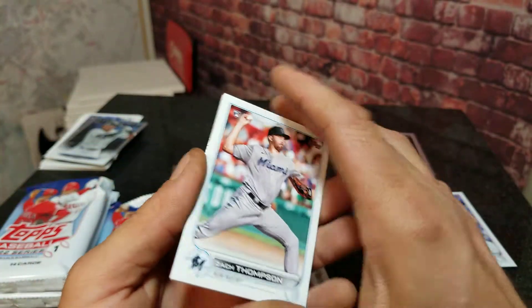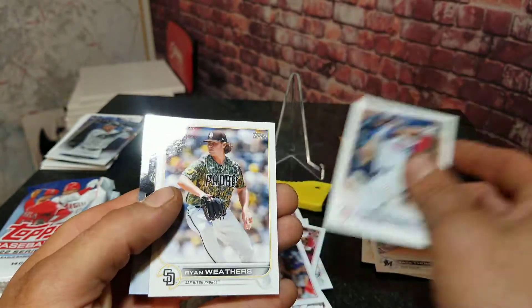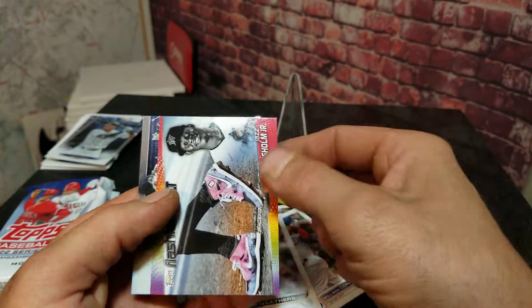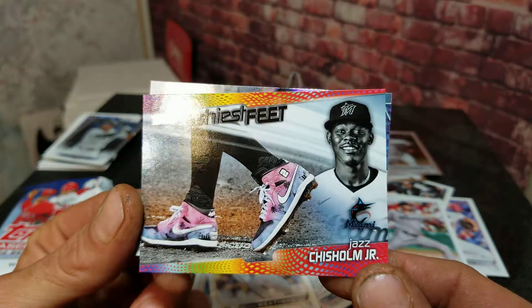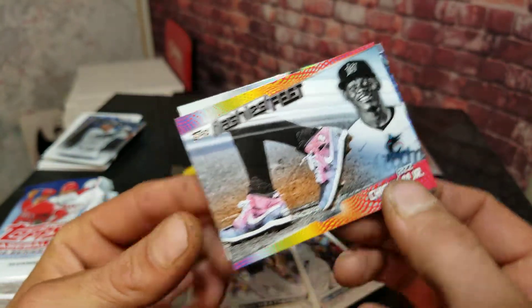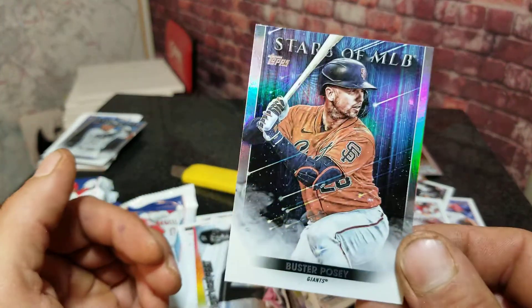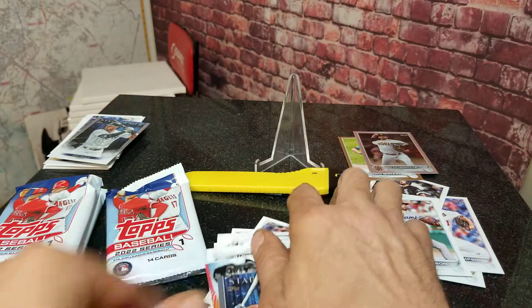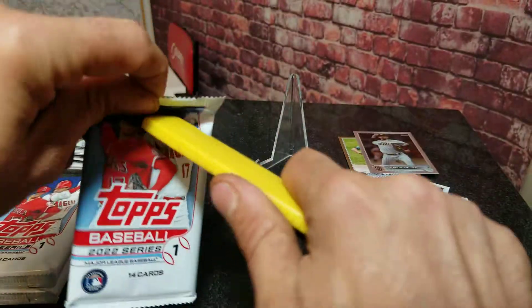First rookie of that pack: Zach Thompson. We also got a Flashiest Feet insert — Jazz Chisholm Jr., pretty cool. And the last one is a Stars of MLB, Buster Posey.